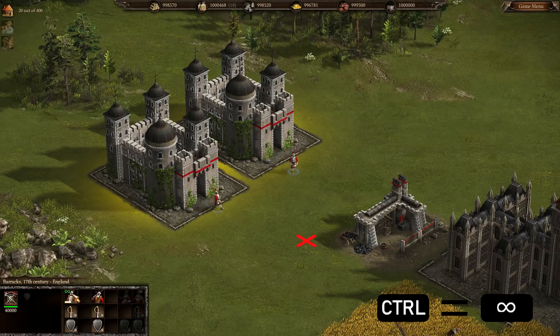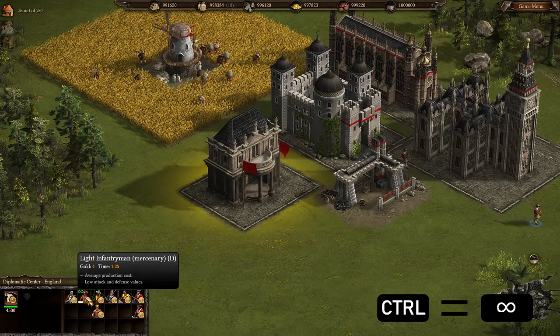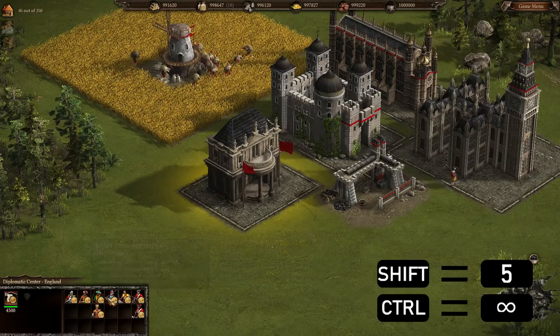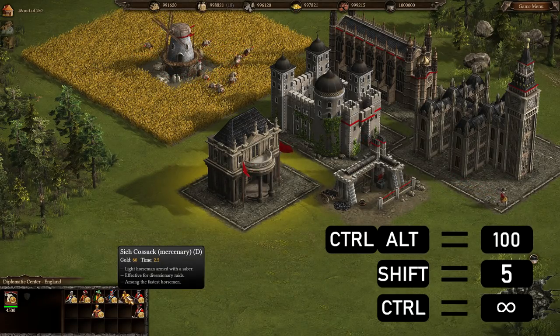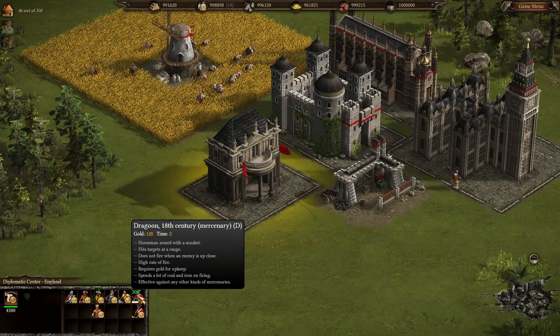Be careful not to produce Grenadiers, Dragoons, and Siege Cossacks infinitely, however, because their price increases with every unit produced. It is better to produce these units in bulk using the Shift key to make five, and Ctrl and Alt keys to make 100 units at once. Other units in the Diplomatic Center can be produced infinitely, as their price does not increase.